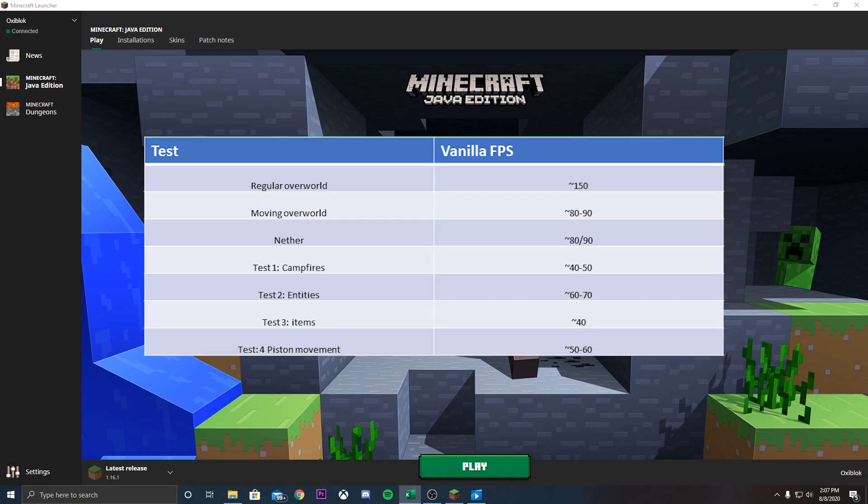I wanted us to have a benchmark of what my computer usually outputs on Vanilla Minecraft, so I went ahead and ran the same test that we will be running later on Sodium and Optifine on my Vanilla world. As you can see on the screen right now, you should be able to see the FPS and the different categories that we're testing.